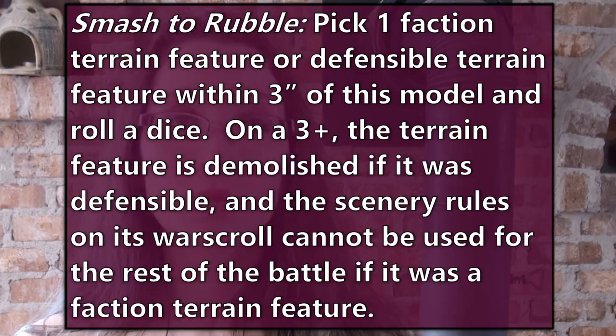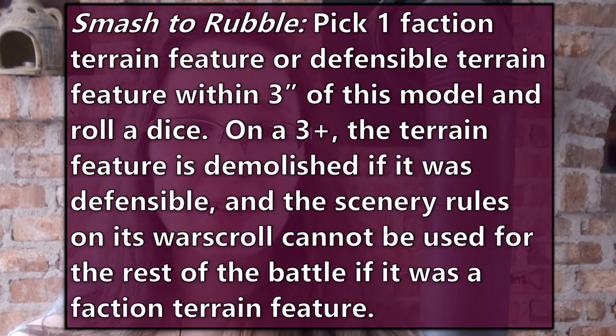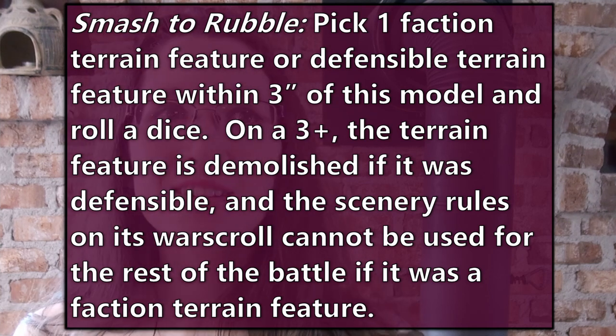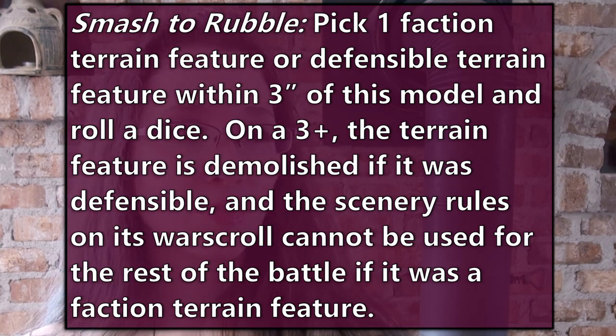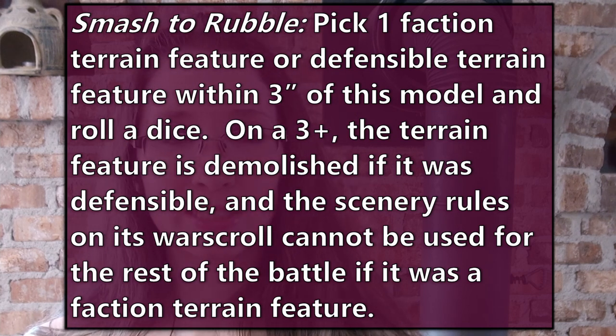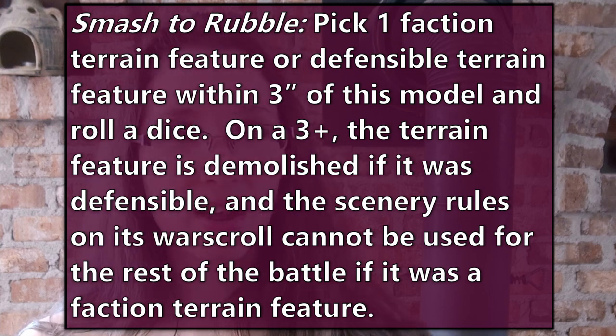And lastly, Smash to Rubble: pick one faction terrain or defensible terrain feature within three inches of this model and roll a dice. On a three plus, the terrain feature is demolished — it's no longer defensible and you can no longer use its special rules because it's now rubble. Your monsters are now acting like they should — like monsters.